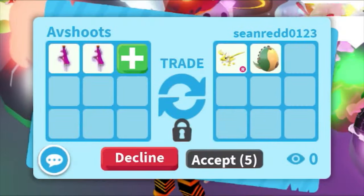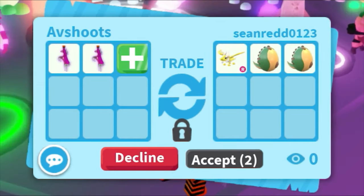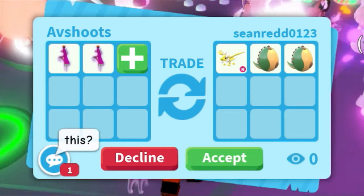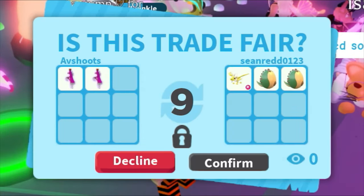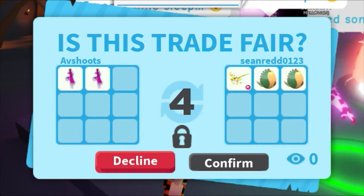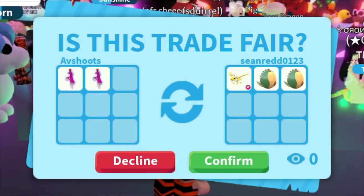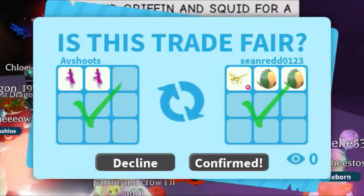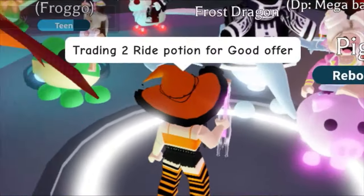Somebody sent me a trade request and they're offering a right ancient dragon and two fossil eggs for two right potions. I will do this trade because I like ancient dragons and I don't have fossil eggs, so it's good for the collection. Who knows, we might trade fossil eggs for some good profit. So yeah, I will do this trade.